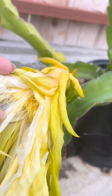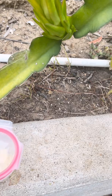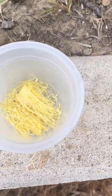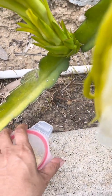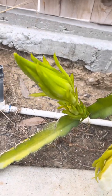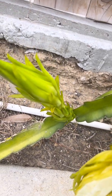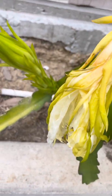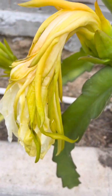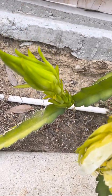From that first bloom I took all the pollens out and I'm going to save them in the fridge. When the next one opens, I will pollinate it with those saved pollens. You need to pollinate dragon fruit in order to get fruit — if not, it will not push through, just like this first one that wasn't pollinated. I'll show you how to pollinate it when it opens.